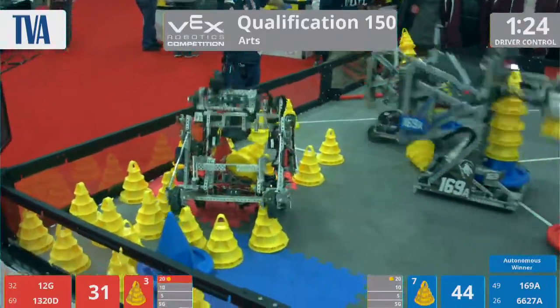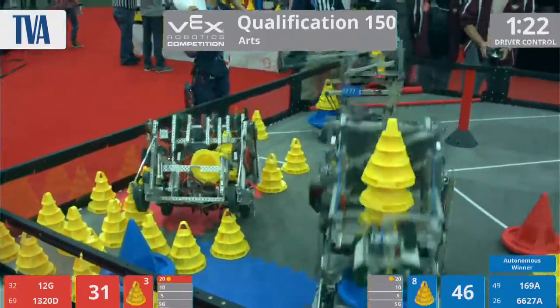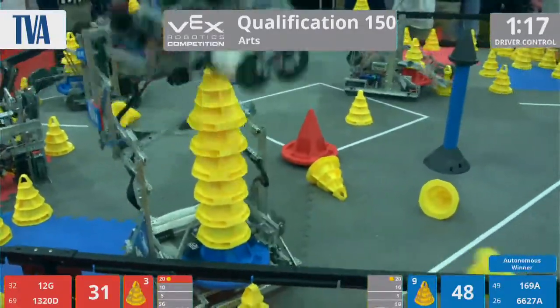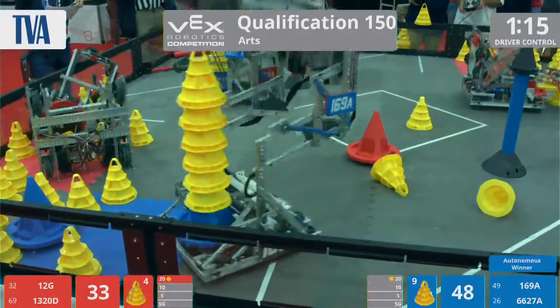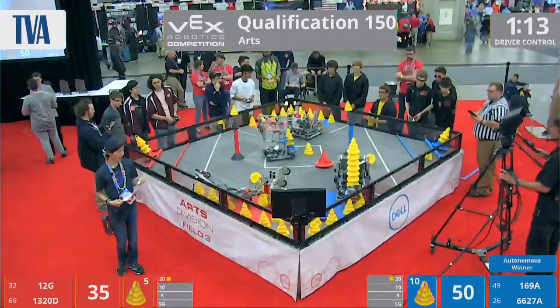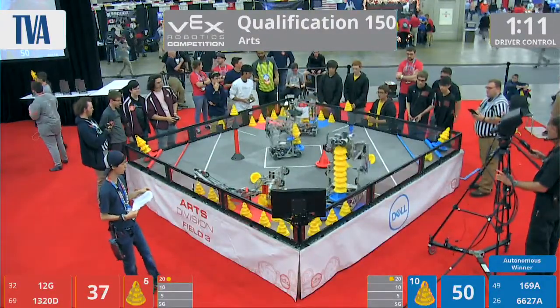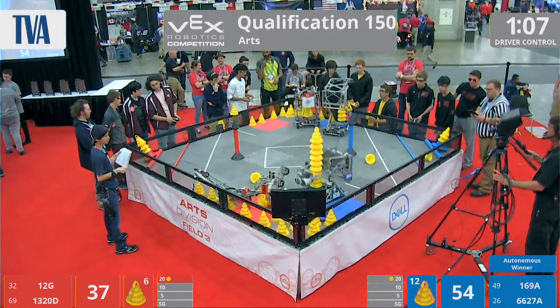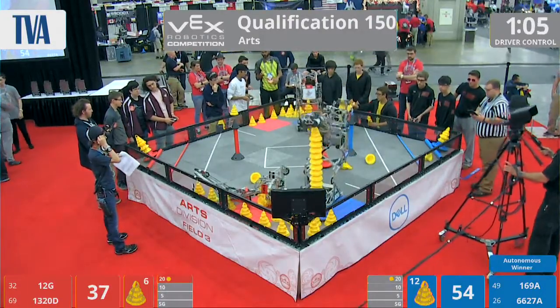Red alliance currently has the high stack bonus for the 20-point zone. Their three-cone stack beats out the blue alliance's two-cone stack. Looks like we have a flipped robot — 1320D is on their back, and I don't believe they'll be getting back up for the rest of this match.